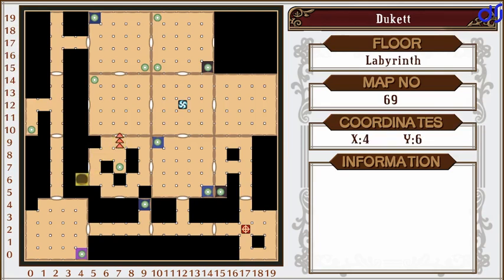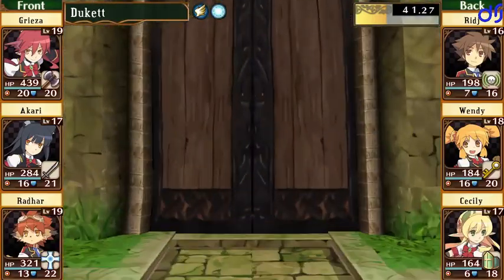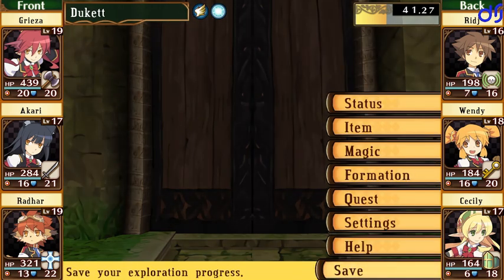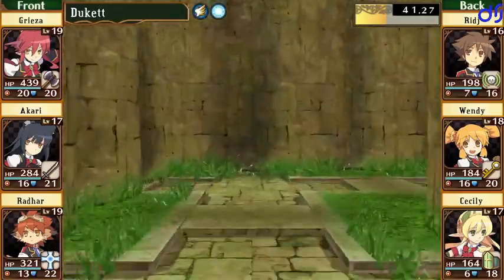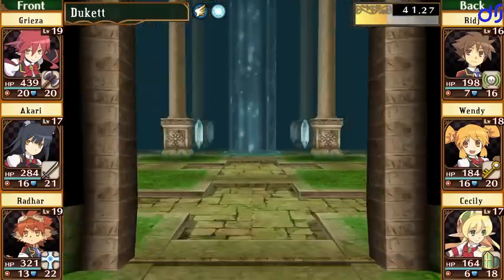Now, where in here would be the empty three-by-three room that we know must exist, because every labyrinth seems to have one? Although we did fail to find one in the glacier labyrinth, so that kind of broke the pattern. This requires the special key. As I figured — okay, I'm starting to think in some of these the empty three-by-three room is behind the special key door, though in a lot of them the special key door and the empty three-by-three room are two separate things.